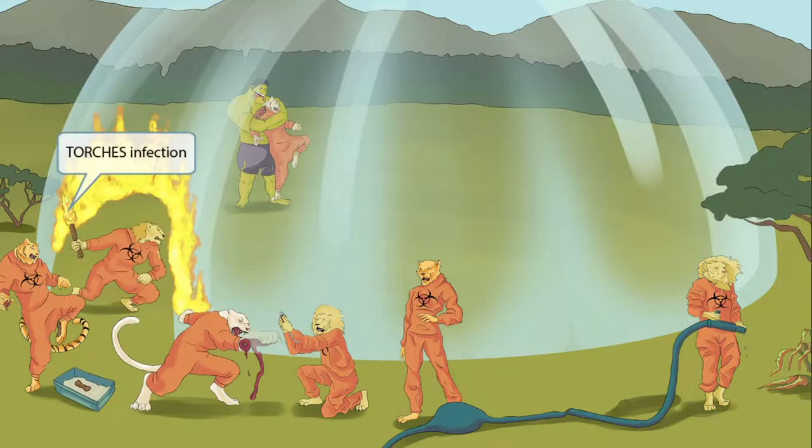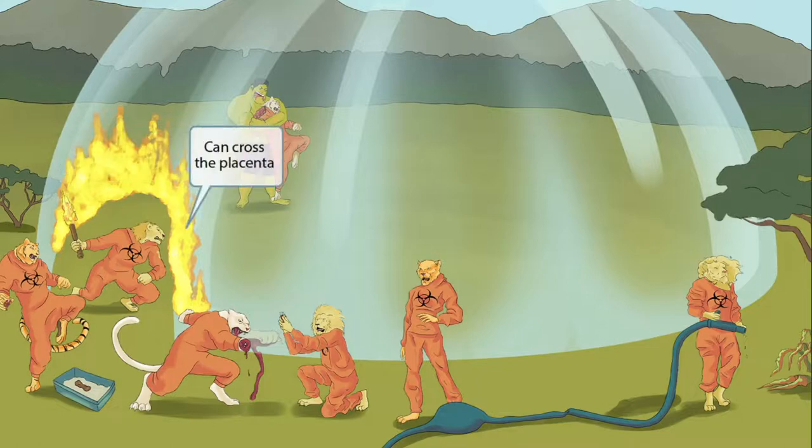Here's a cat who has successfully made it through the force field, used as a torch to burn a hole. This torch stands for TORCH infections — a mnemonic clinicians use to remember infections that a mother can pass to the fetus. T stands for Toxoplasma gondii. The force field barrier represents the placenta, and the fact that the cat burns through it will help you remember that Toxoplasma gondii can cross the placenta, making it a congenital TORCH infection.